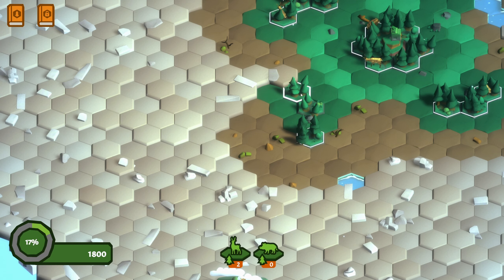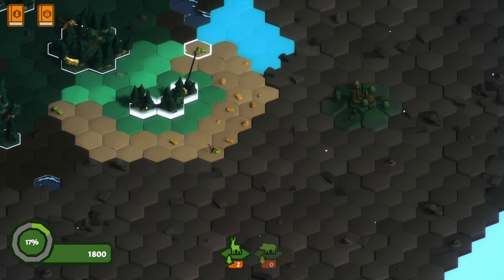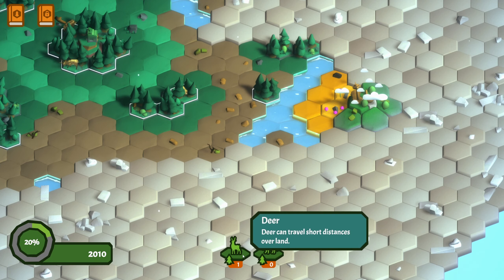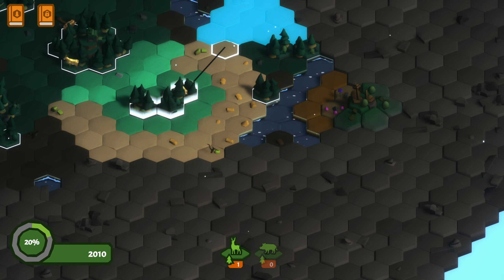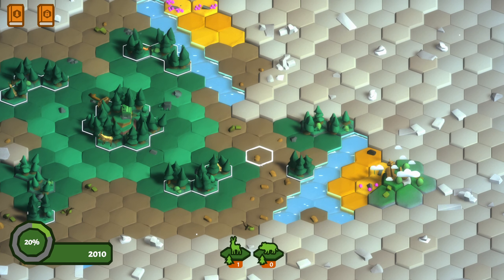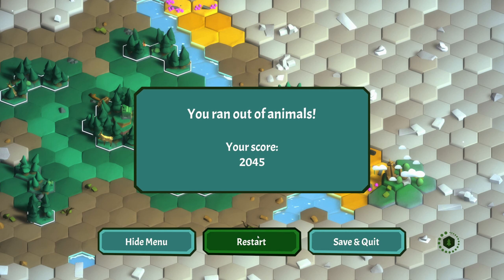Those aren't connected so that's not a functional habitat I can use. I would have to do something like this, but no, I can't reach that one. Yeah, that one's going to - we're going to lose this one too. Damn it.